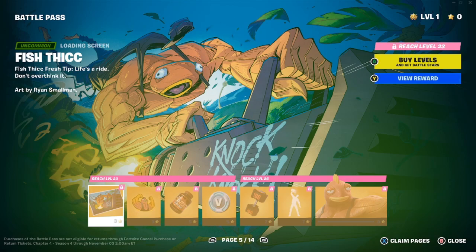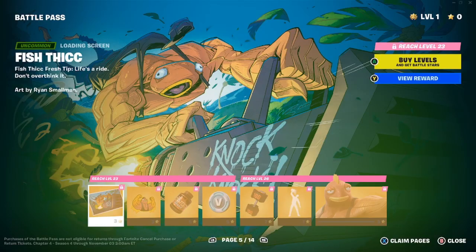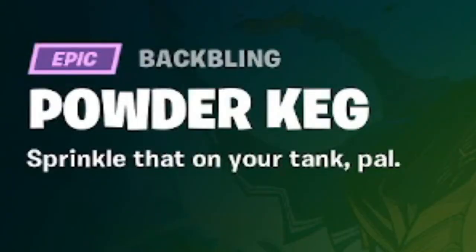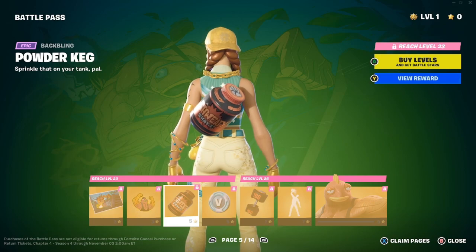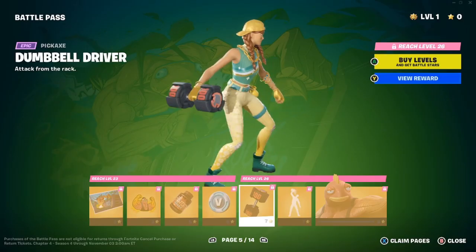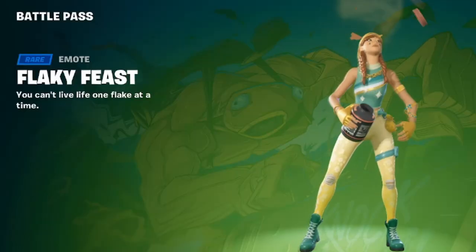We have the Fish Thick loading screen: 'Fresh tip, life's awry, don't overthink it,' art by Ryan Smallman. We get the Fishy Flex emoticon, the Powder Keg back bling — 'Sprinkle that on your tank pal, it's protein for fish' — 100 V-bucks, and the Dumbbell Driver pickaxe — 'Attack from the rack.' I love the dumbbell, it's very nice if you like to pump some iron.